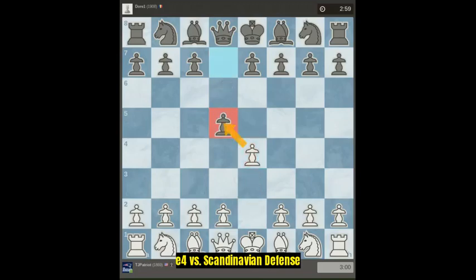This is going to be White against a Scandinavian defense. Whenever they do it, I always take the pawn, then I defend the pawn. Or if they take it back with the queen, I kick the queen away with the knight. So knight c3 is usually his second move.